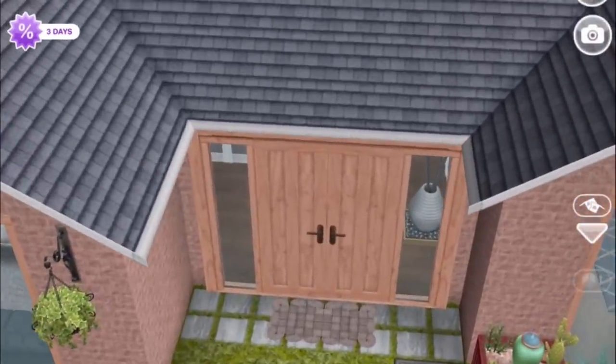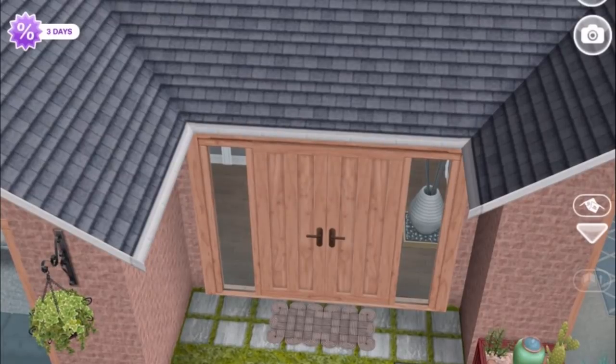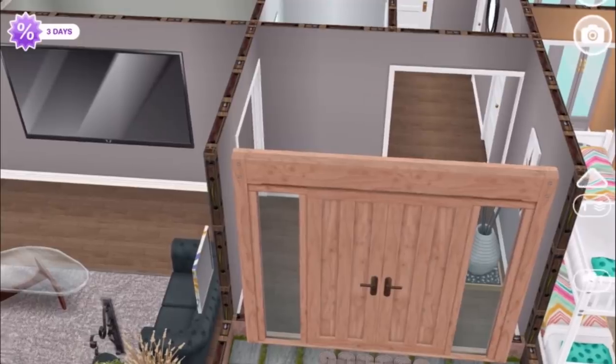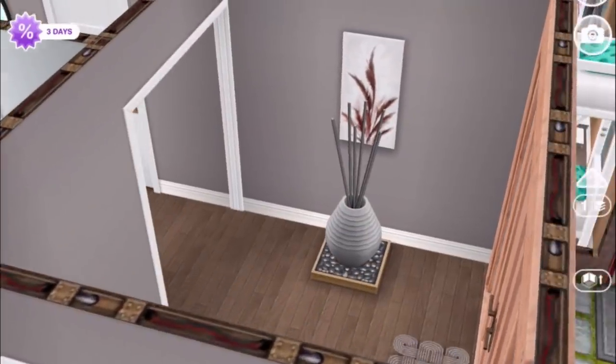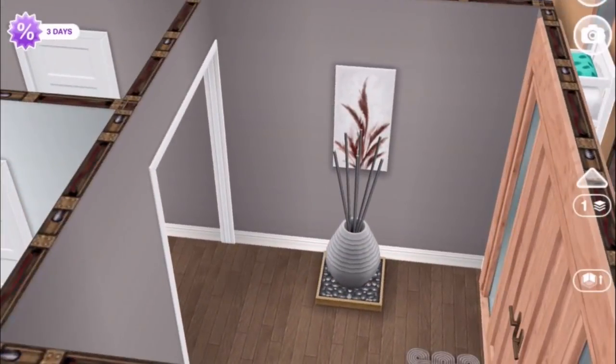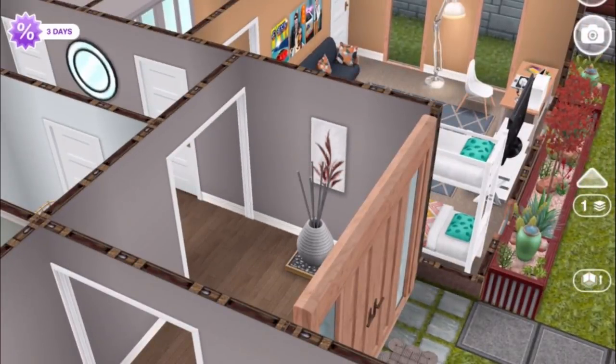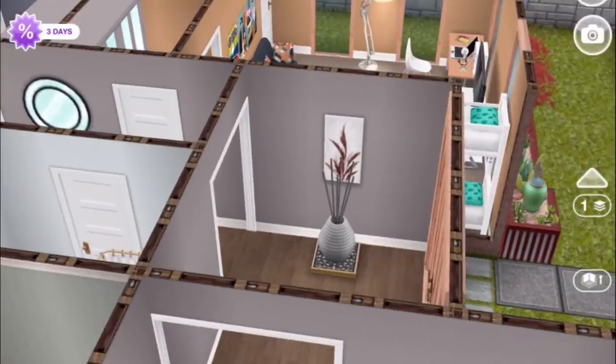So let's go in through the front door. This is from the snow chalet template, and that gets you into this entryway. We have a bit of contemporary decoration style going on. Imagine that painting is higher, but unfortunately you can't change the height of paintings in Sims Freeplay.